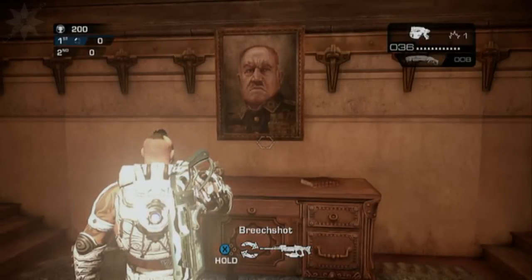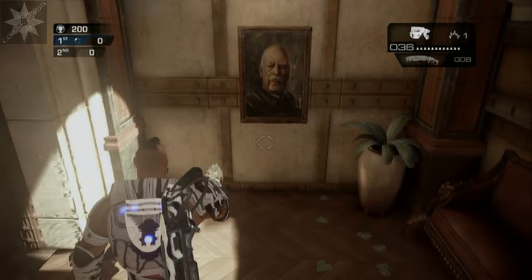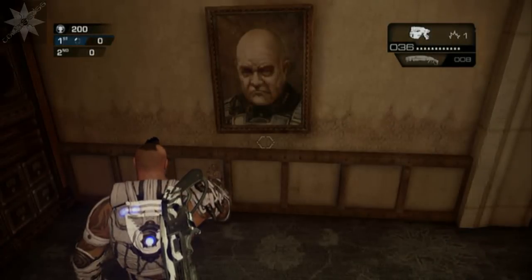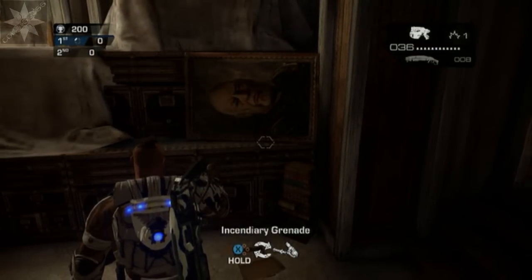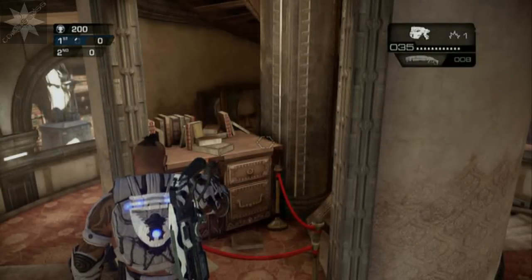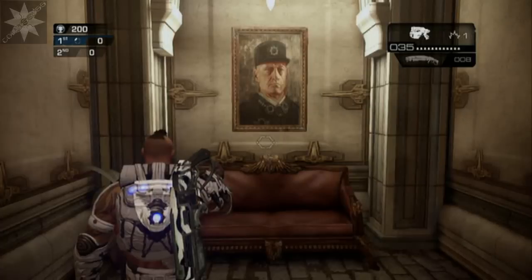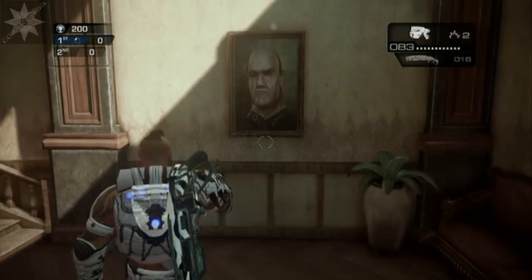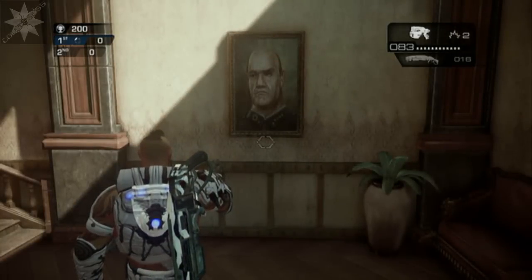Colossus here with another Gears of War Judgment video. This time I'm showing you the easter egg on the library map. It's a really cool easter egg, and the reason I'm showing the pictures throughout of the COG member — I think he's the original founder of the COGs — is because these pictures are key to the easter egg. This was originally found by some Spanish guys, and I'll try to put a link to their video in the description if I can find it.